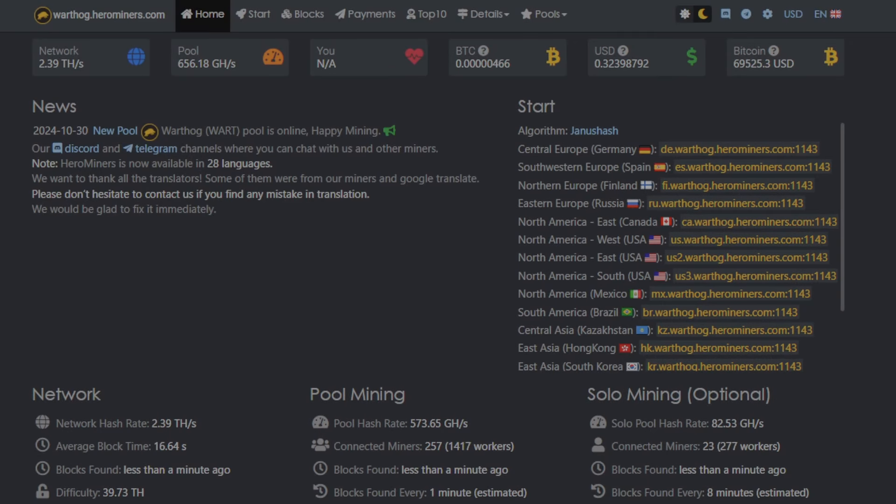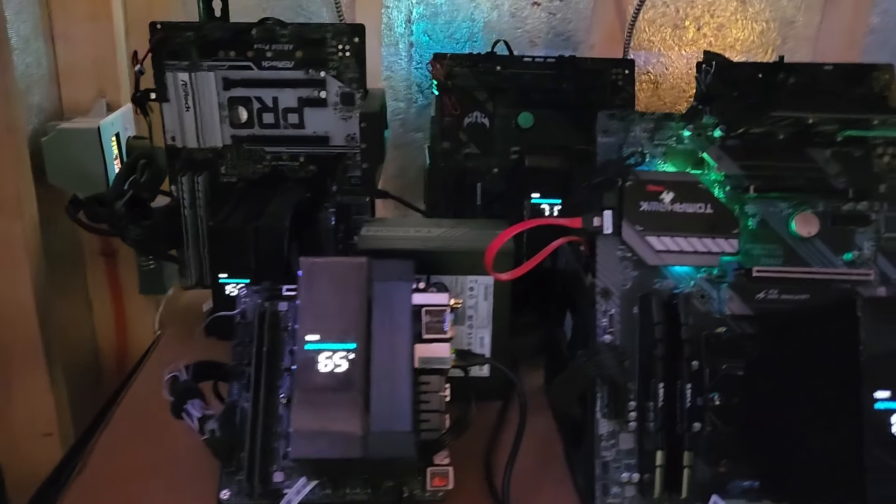This video is brought to you by Hero Miners. Hero Miners just launched a Warthog pool, and I was thrilled because Hero Miners is one of very select few mining pools I would use for GPU mining. I trust them, they have a great interface, and they're reliable. When I found out they were launching a Warthog pool, it was really easy to partner with them for this video — frankly I wouldn't be mining Warthog right now if it wasn't on Hero Miners. Their pool is super easy to set up, which I'll go over later. Thank you to Hero Miners for sponsoring this video.